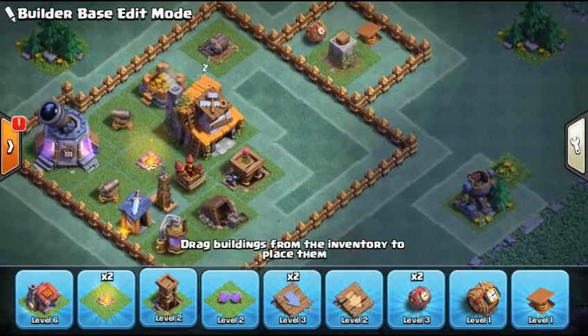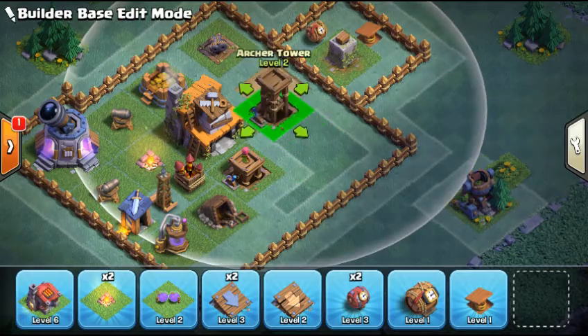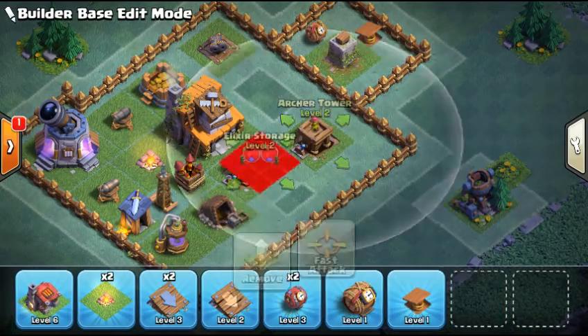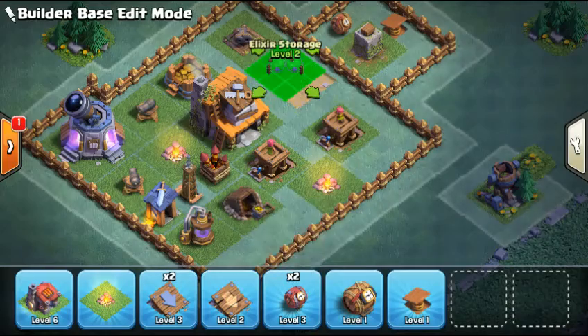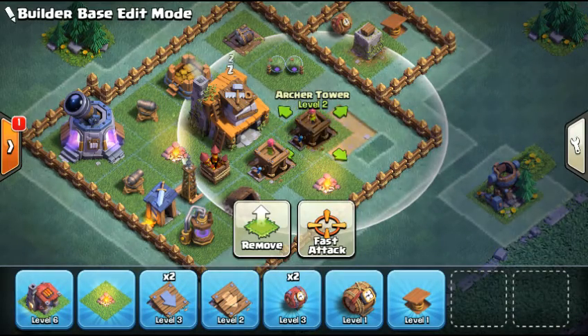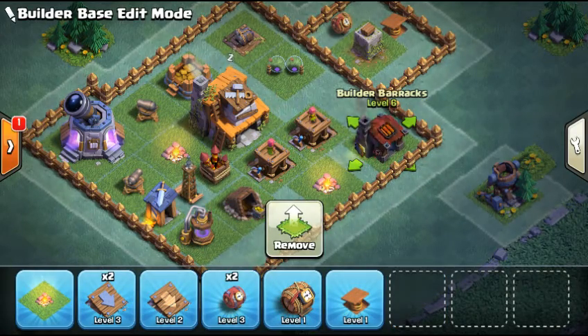Remove that push trap. Let's put G on short. Do that, do that. Okay, there we go, that should work.